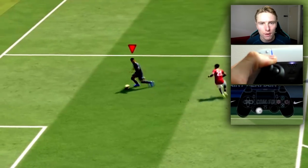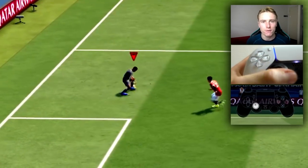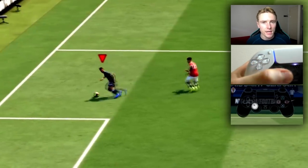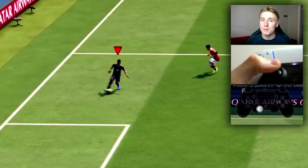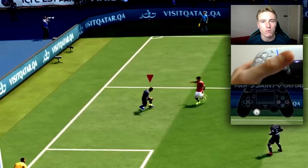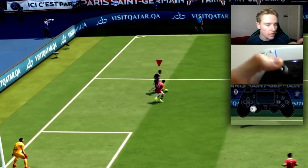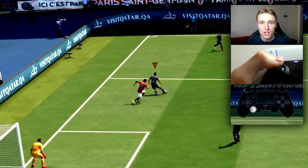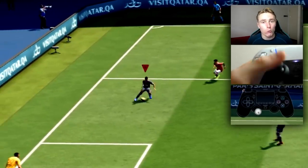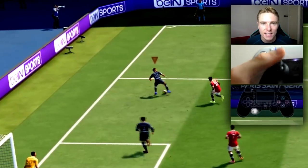This first segment is what not to do with dribbling in FIFA 22. One thing that many of you aren't aware of this year is the fact that dribbling has changed. When you dribble with the left stick, usually in previous years you would roll the stick and that would be really responsive. However, what you're meant to do this year in FIFA 22 is chop the left stick. The player is a lot more responsive when you chop — you're chopping in the directions you want to dribble, and the movements are a lot cleaner, quicker, and you have a lot more control.